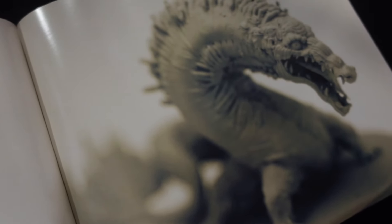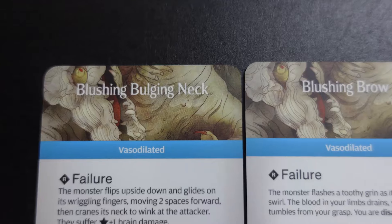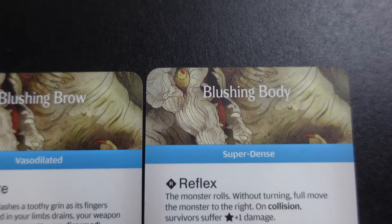His attacks are based a lot on blood — how he hardens it and manipulates it — and he's kind of a sassy monster. He definitely goes around winking at you, causing you extreme brain trauma. I want him to look like he's always sort of flushed or blushing because a lot of his hit locations are called like his blushing this or his blushing that. I feel like that would be really cool to incorporate, though how I'm going to do that I'm not sure.